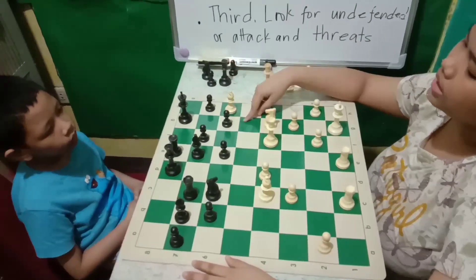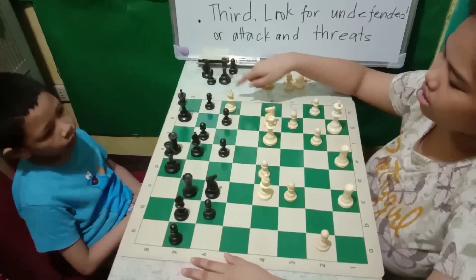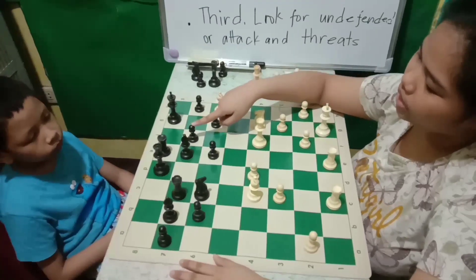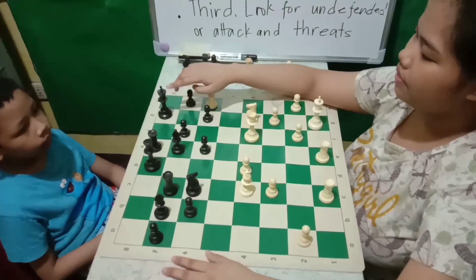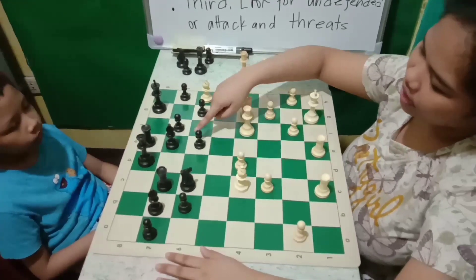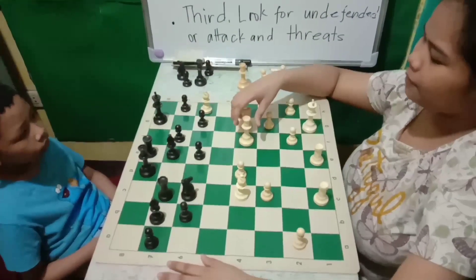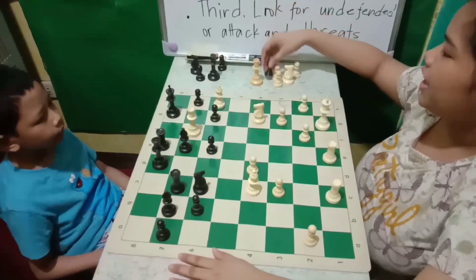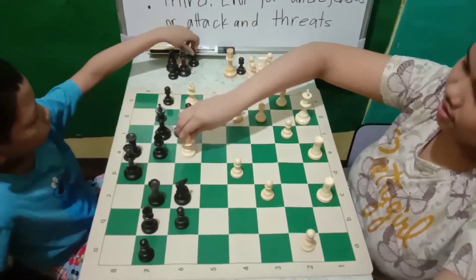So we're going to see if we can capture the pawn that is guarding the king. I will capture the black queen. If the king captures my queen, my bishop will capture the pawn — it will check the king. So I will capture the black piece. Check. Check.